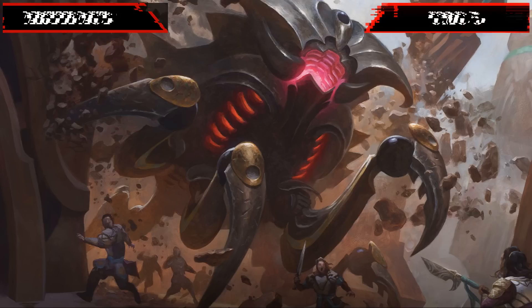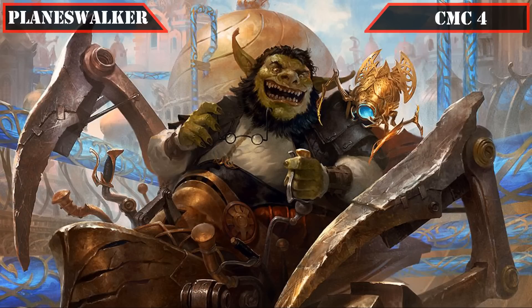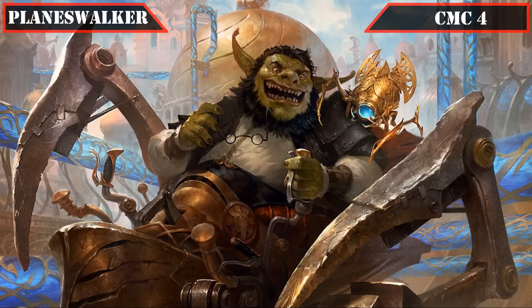The only planeswalker we'll be running is the CMC 4 Daretti Scrap Savant, who enters with Loyalty and has the following abilities: his +2 lets us discard up to 2 cards then draw that many; his -2 lets us sac an artifact to return target artifact from our graveyard into play; and his -10 gives an emblem that, whenever an artifact is put into our graveyard from the battlefield, returns it on the next end step. His abilities grant additional graveyard setup, card filtering, and artifact reanimation — all of which fuel our artifact reanimation game plan further.